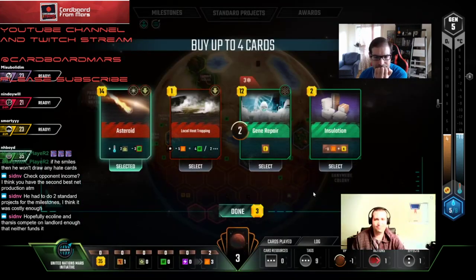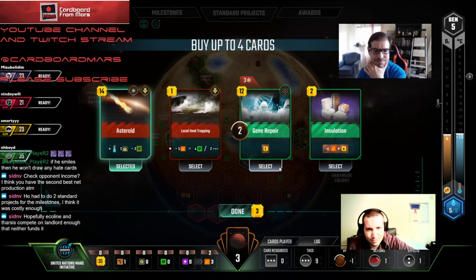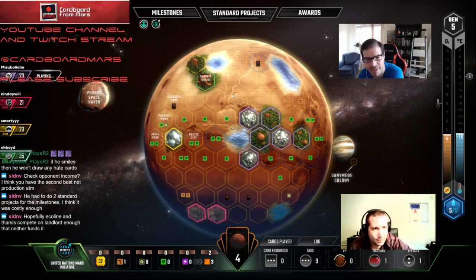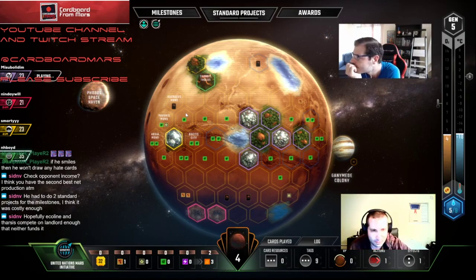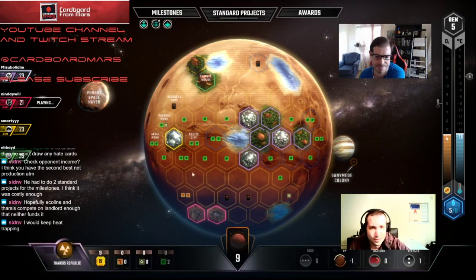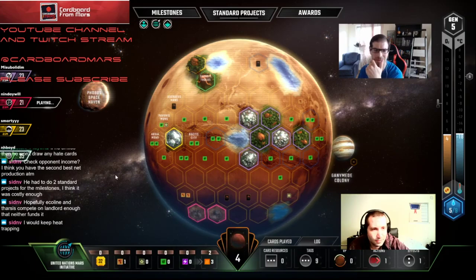I could see taking Insulation but I'd rather push for Thermalist. Let's just take Heat Trapping and get Lunar Beam down. Gene Repair just in case — how many tags do we have? Zero. I would not take Gene Repair then. This is going to be all standard projects because we're pretty much out of cards. This is where UNMI gets into that situation sometimes — we have to start doing standard projects.